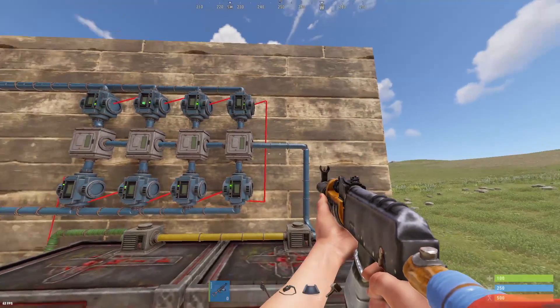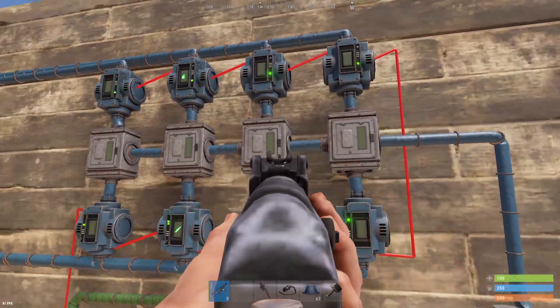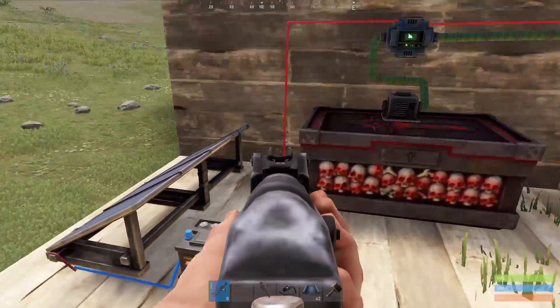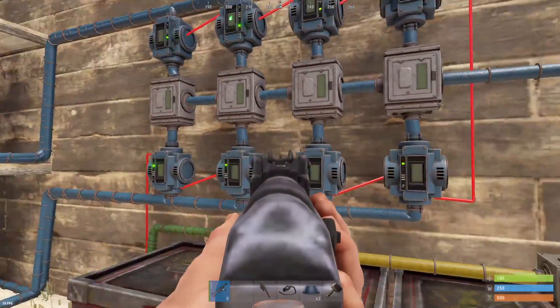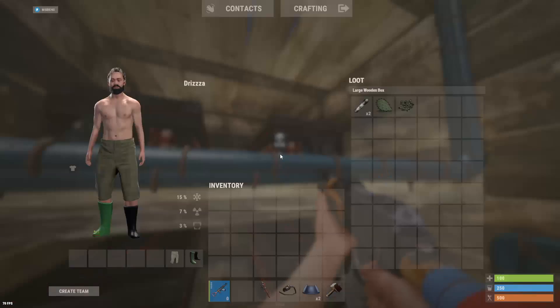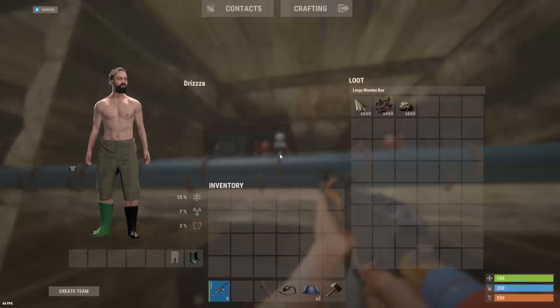They act as your buffer boxes where everything gets sucked in from outside, and then it goes into the sorter to get sorted into your main loot rooms. The system is quite simple — for two loot rooms, you only need four splitters. Each splitter's output has a conveyor on it. All the power is linked together between the conveyors, which all runs off one small battery, and then you just connect each conveyor up to a box and set the filters on them.